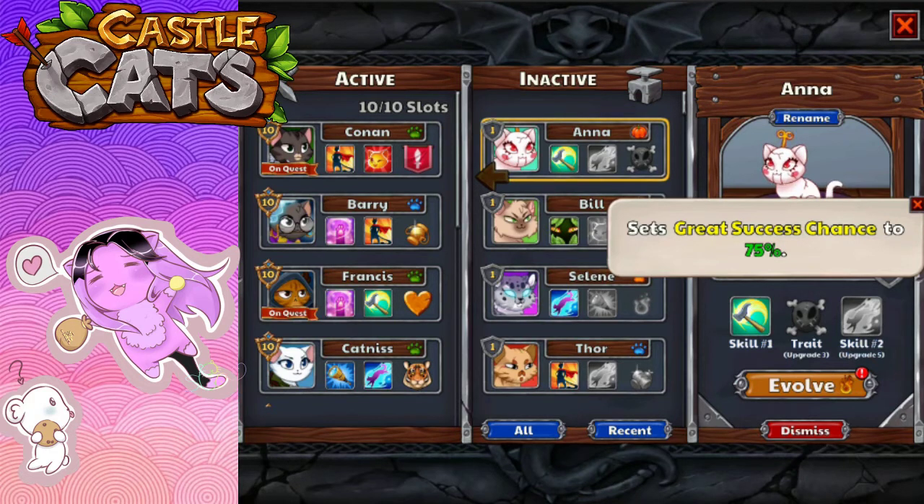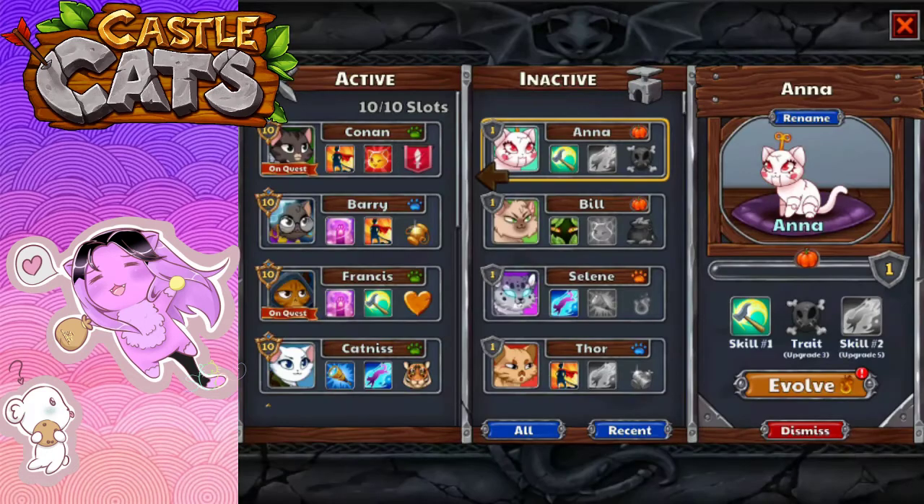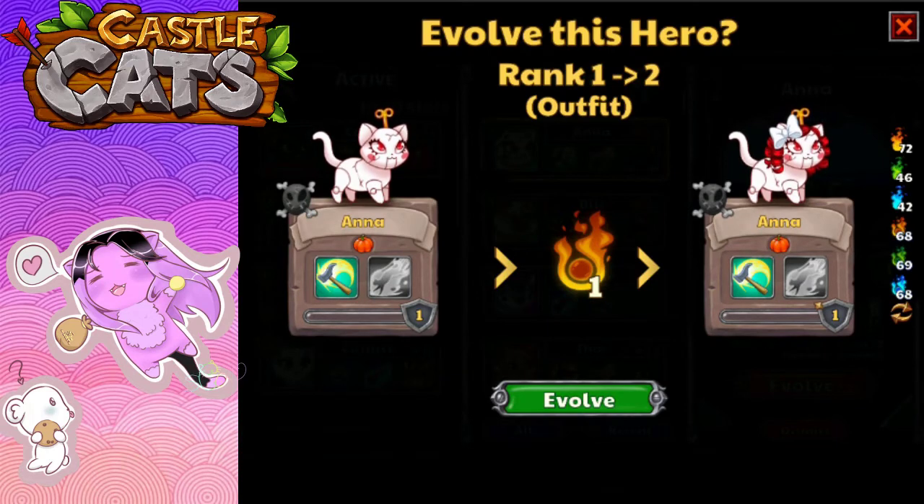Persis the kitty has the same ability. Just remember, whenever you use a kitty like Anna that sets the great success chance to 75%, even if you add another kitty to the mix, it will not increase that success chance. Now let's see how she looks. Oh, look at her hair! Did a piece of her hair just disappear? Look at her hair and her ear — it disappeared! Oh my gosh, that is kind of creepy.